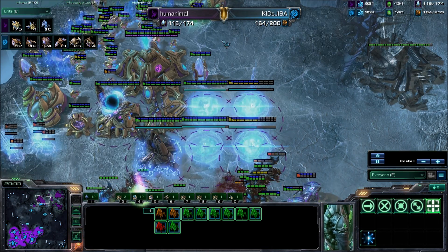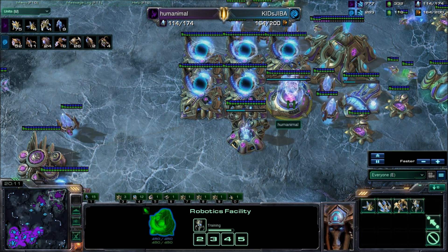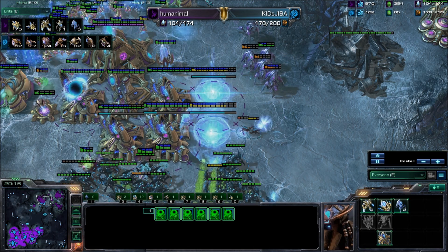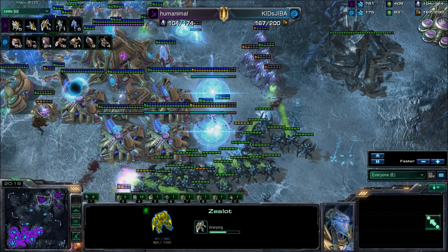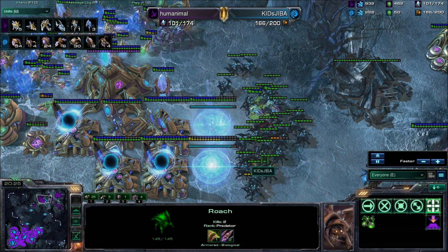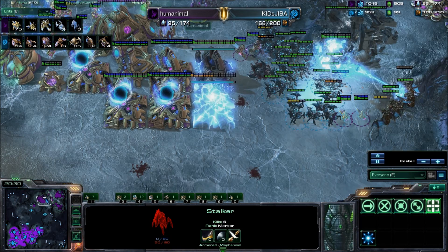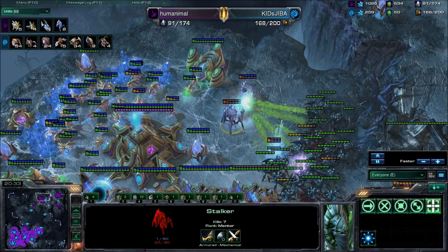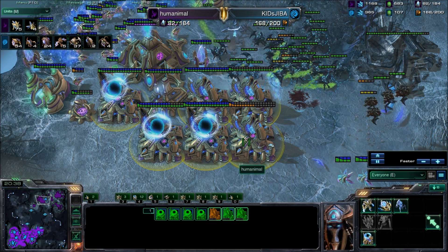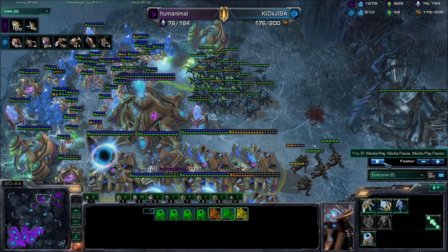He blinked away against the mutalisks but the mutalisks can follow, and there are too many roaches — he's probably going to win if he can take out that pylon. Back at his base he's chrono boosting out a colossus but not using his warp gates effectively. He continues to blink away to get the most out of his stalkers, warping in two zealots. I just don't think that's enough given the roaches. It's two-two upgrades versus zero-zero — that should be it. If he can take out that pylon, that's six gateways off the market. Come on, target the pylon — GG right there!